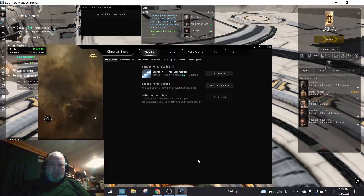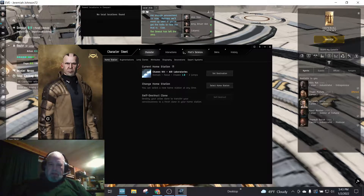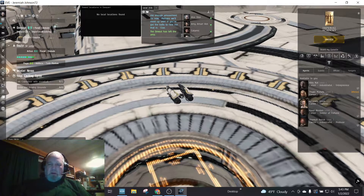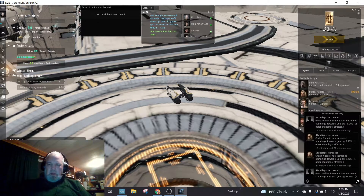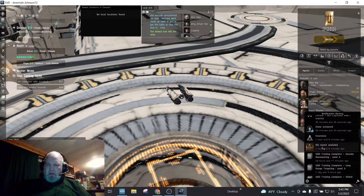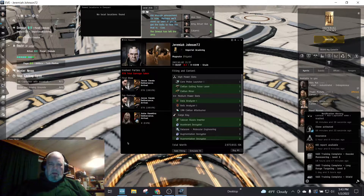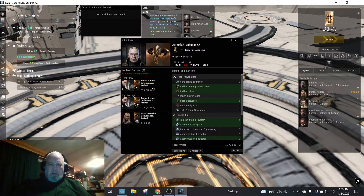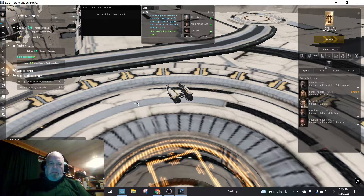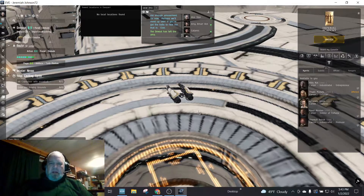Let's check here — 'clone activated.' There I am. So I lost my ship here — there I am — to Jesse Swale. I think I saw him flying around earlier. It is what it is. I lost a little bit of items, but I didn't have a whole lot on me.